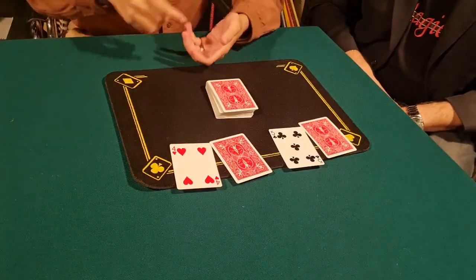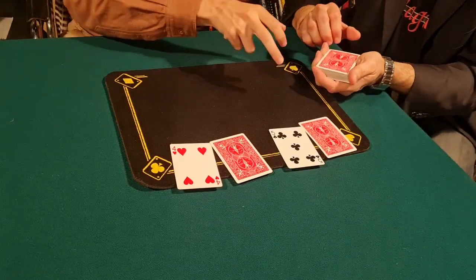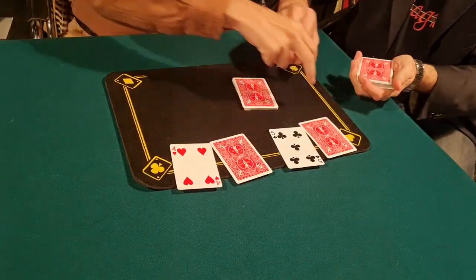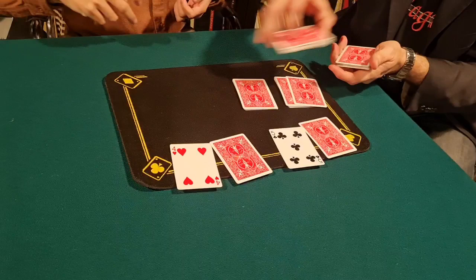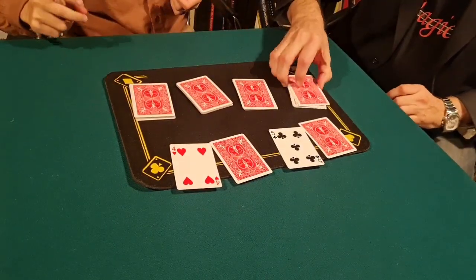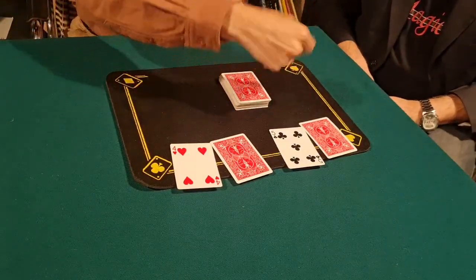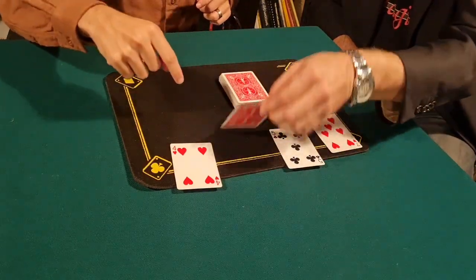Take the cards in your hand and cut a small packet, put it here. Another packet, put it here, and this packet you put here. Now complete the cut. Your card is totally lost. We have four cards — turn the face-down card face up.